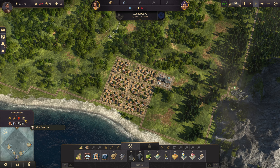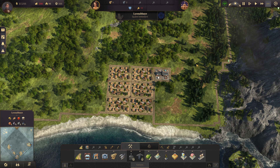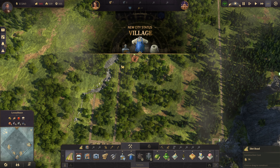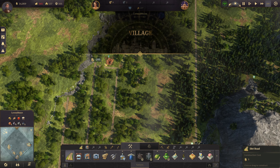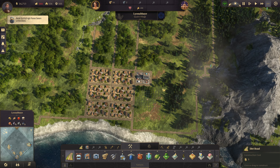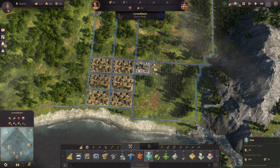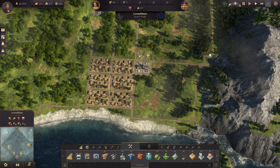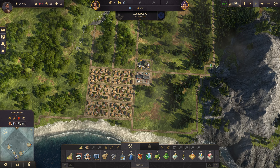We do have potatoes and grain — good, I was hoping I chose the right island. Let's get that farm residence going. I want to flesh out the housing and it's not going to be pretty at first — I accept that — but I do want it efficient. The pub can go right here. I think they'll be happy enough from that, at least for a while.